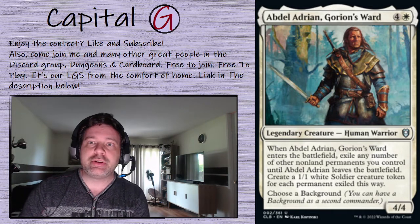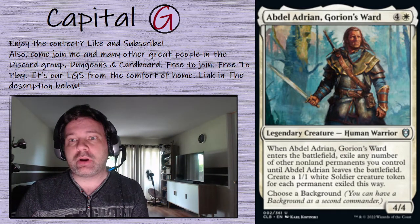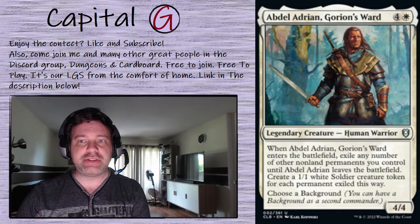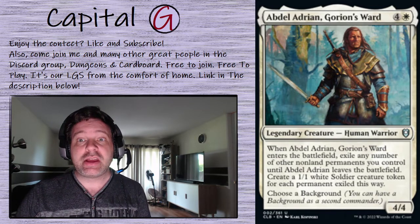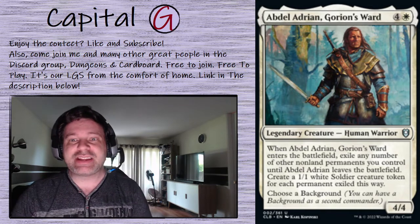So, Abdel Adrian, Gorian's Ward. He's a far traveler — white and 4 for this 4/4 human warrior. When he enters the battlefield, exile any number of other non-land permanents you control until Abdel Adrian leaves the battlefield. Keep that wording in mind. Create a 1/1 white soldier creature token for each permanent exiled this way.